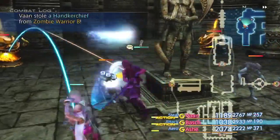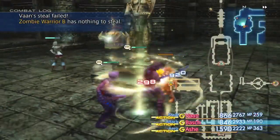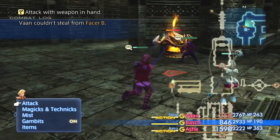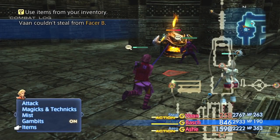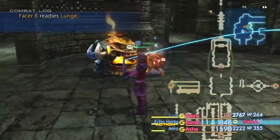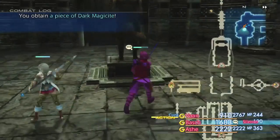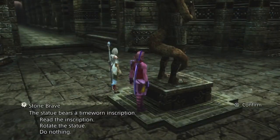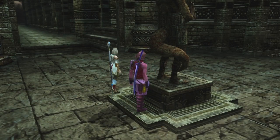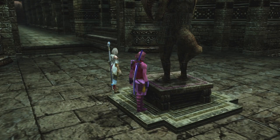You guys are still here too? Wait, I think I know what the problem is. Vaan was my healer — him being silenced is gonna be a serious problem. Okay, I gotta rotate this counterclockwise.